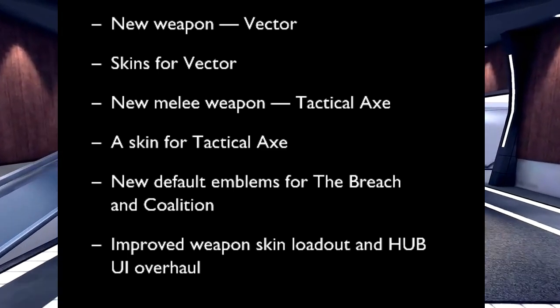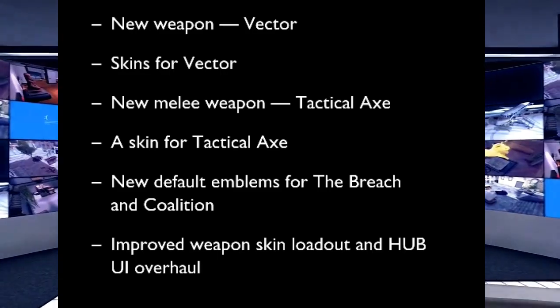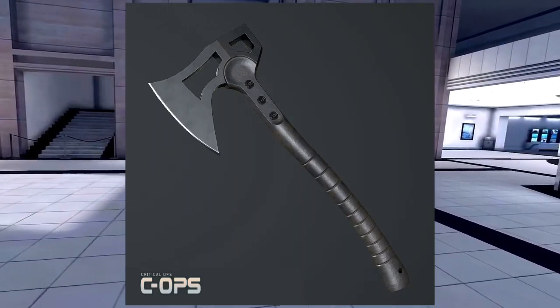There will also be a new melee weapon. I was thinking it would be a butterfly knife, but it will actually be a tactical axe like this. I'm not sure if this image is real or fake — I got it from Reddit — but the axe is going to be something like this.